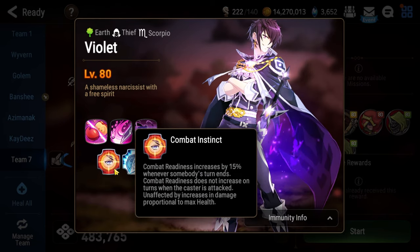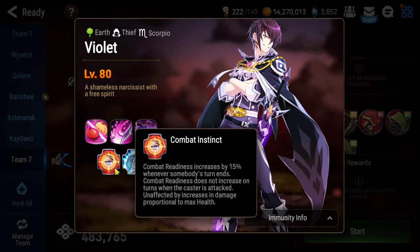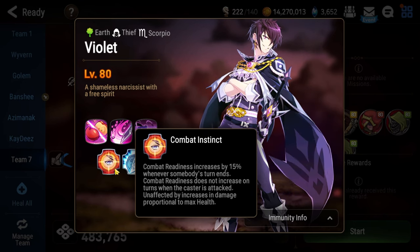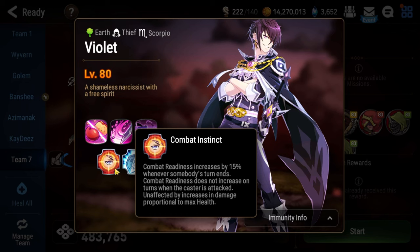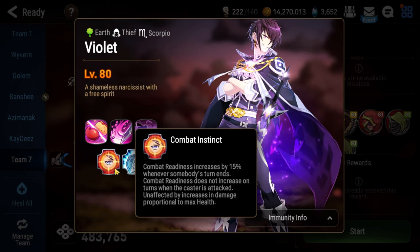Violet has two passives. The first is Combat Instinct — after anyone's turn ends, Violet gets 15% combat readiness. He's going to spawn three adds with him, and if the adds are alive, Violet is going to get a ton of extra combat readiness every single cycle.